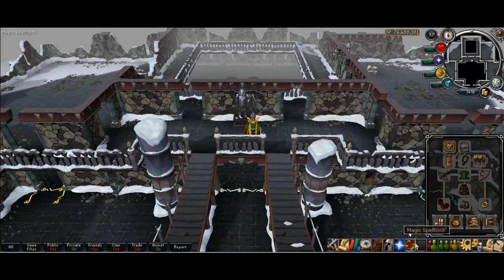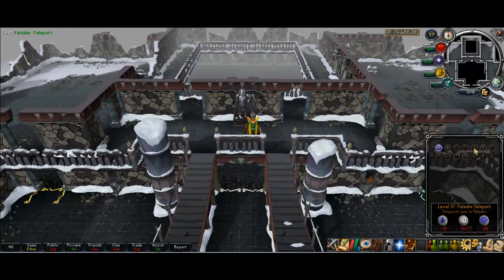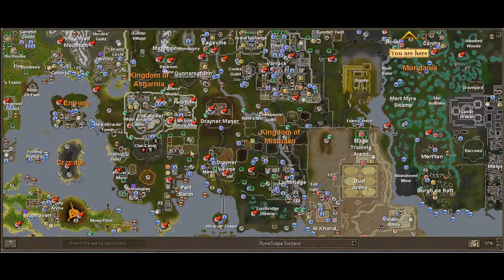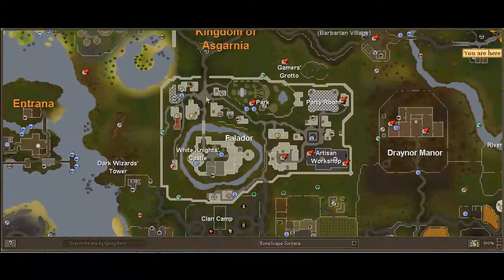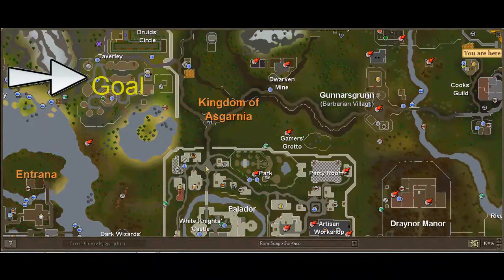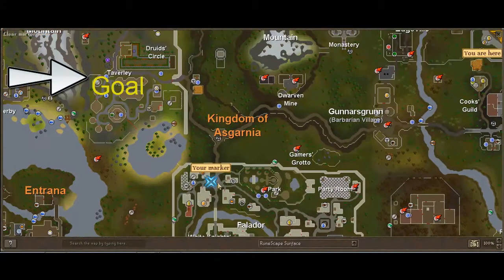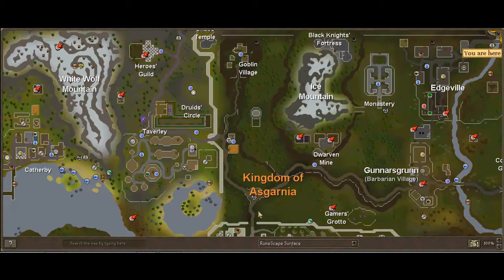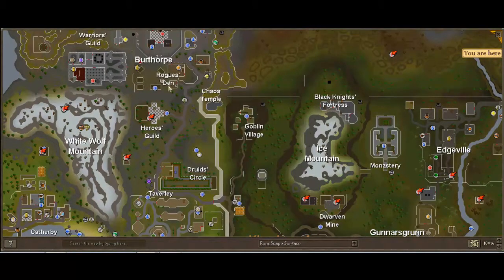To get there, you're going to teleport to either Feldip Hills or Burthorpe. We're going to want to go to Taverley. If you teleport to Feldip, this is method one — you'll spawn here and you'll want to run up and follow the arrow to Taverley to this water fountain. The other method is if you get a Gnome Eye Teleport to Burthorpe — you'll teleport right here and have to run down to Taverley this way. I'm probably going to use the Feldip one. I'll meet you in Taverley.